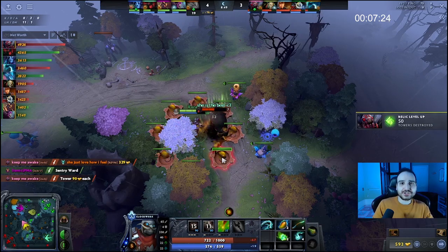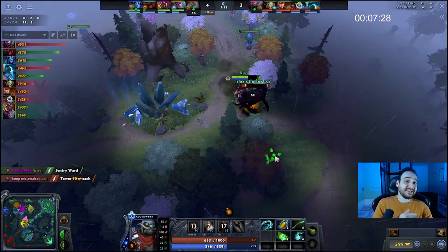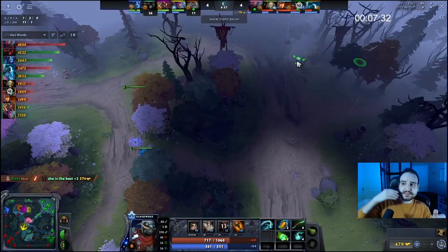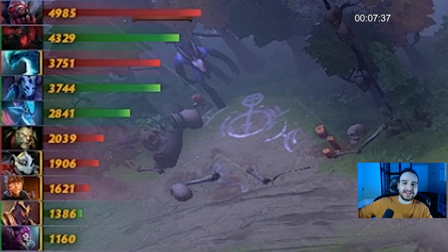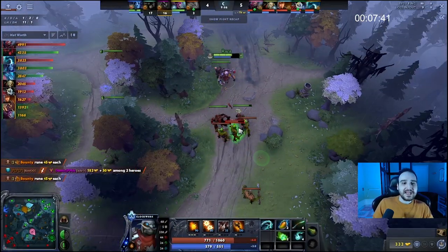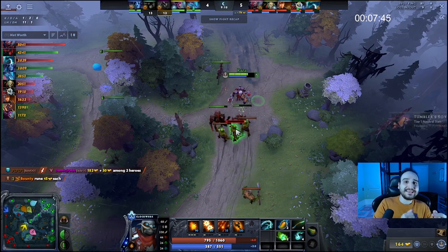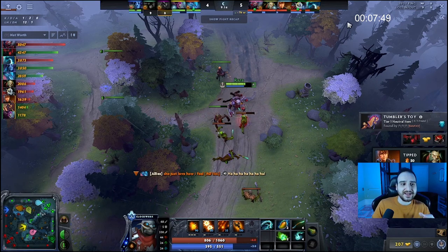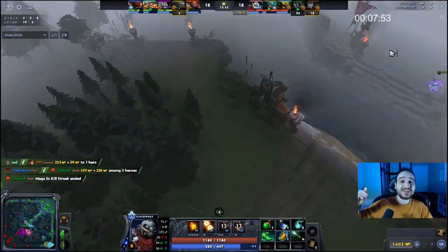Of course you want to kill priority targets like Shadowfiend — you can even kill him from level 5. I can't count how many times I killed a Shadowfiend with 2k-3k more net worth than me. You just Battery Assault, cog, and he's dead. Ideally you want to kill priority targets, but if you can't because they have some mobility or escapes, then go for the targets you can kill solo. Do not depend on anyone else.